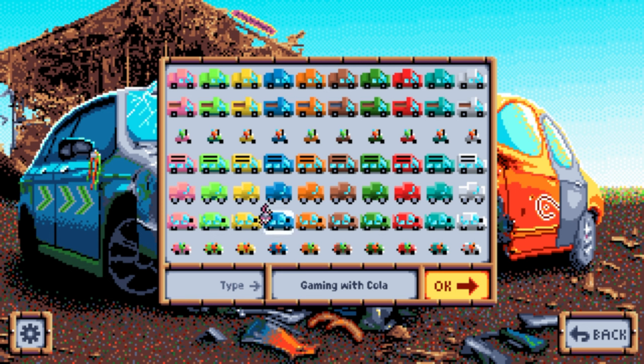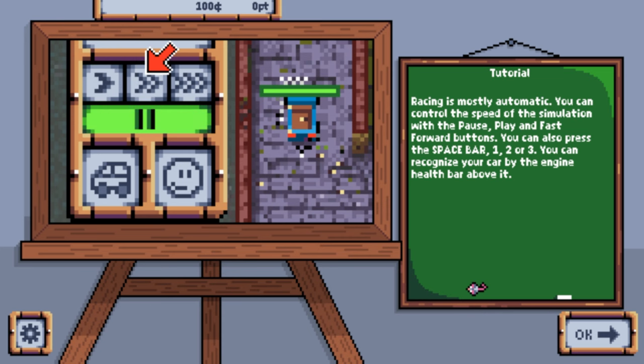What car am I going to have? You must first choose a name and a symbol for your club. There are vans, trucks, cars, little race cars. I'm going to have this one - they need purple! Developer, if you're watching this, I need a purple car for Gaming with Cola. We're going to go with a blue truck.